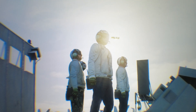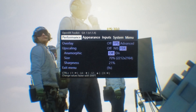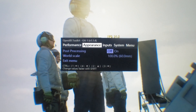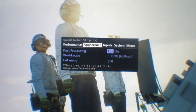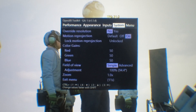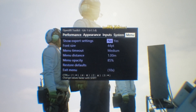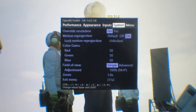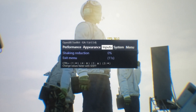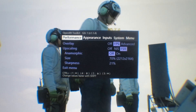Alright, so this is what I have now. The size went to 70%. Everything else is still the same — appearance, inputs, system. Just 70% render size.